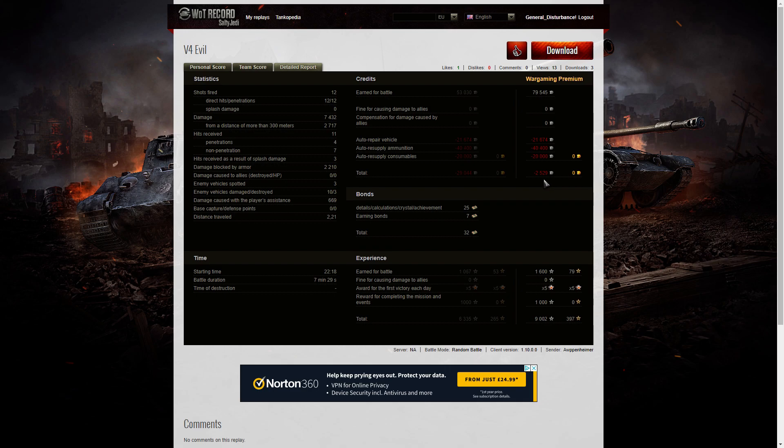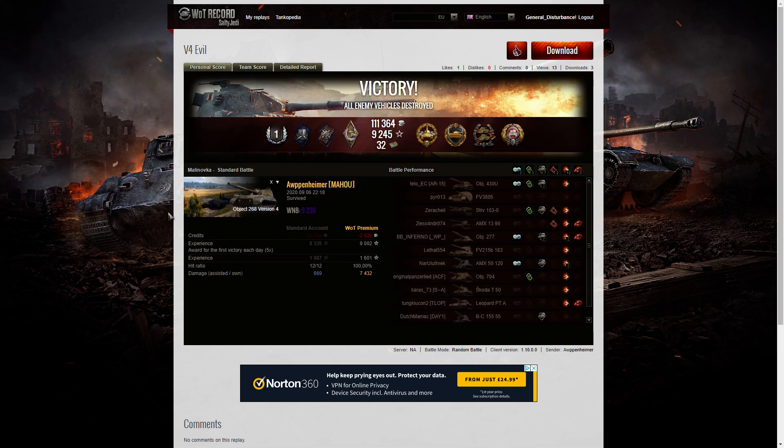That loss was down to the heat ammunition fired on top of the hill — it does cost, but it does give you the results. He earned 25 bonds from the battle, 7 for achievements, 32 bonds total. With XP, it was 1,600 times 5 for the first victory, 1,000 for completing mission events, and 9,002 experience points altogether. That battle was definitely worth seeing twice, especially in a stutter-free environment.